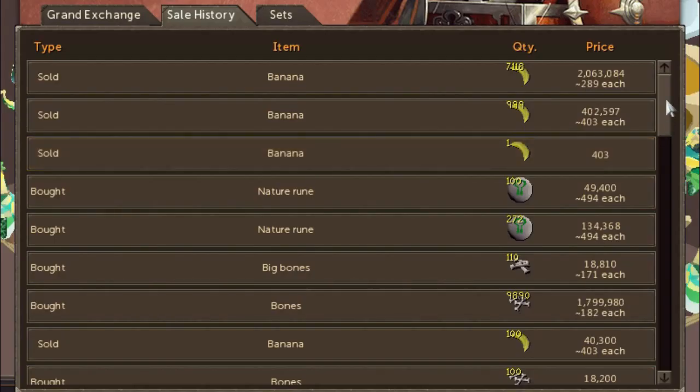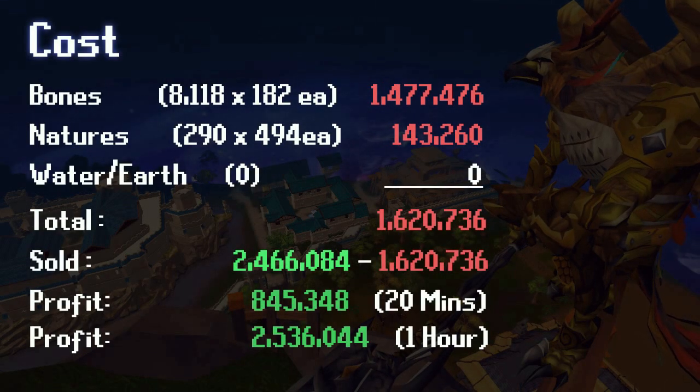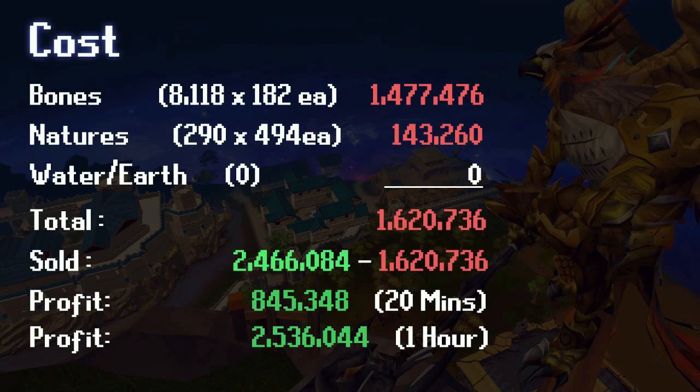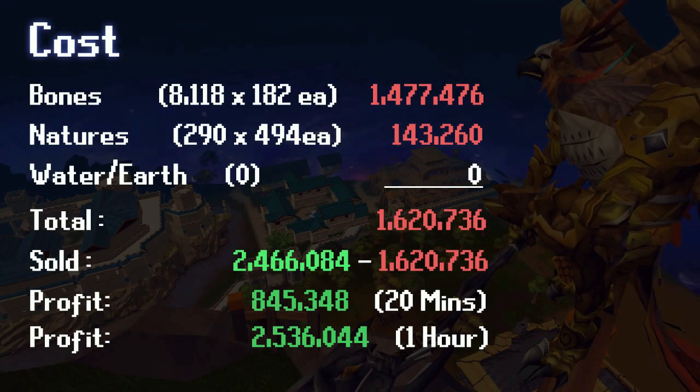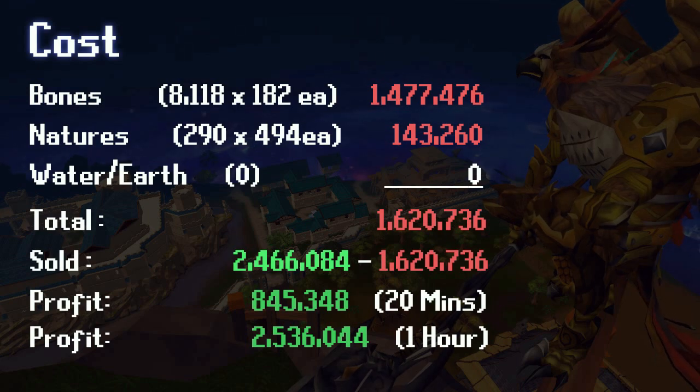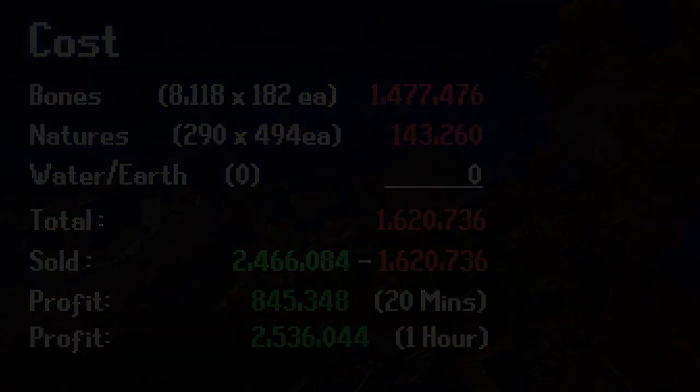Looking at the cost: I spent about 1.4 mil on bones, about 143k on nature runes, and water and other spells are free with a mud staff. The bananas sold for 2.4 mil. Subtracting the cost, that's 845k profit from just 20 minutes — meaning you could make 2.5 mil gp profit per hour if you have all materials ready. For such a low requirement — just level 15 magic — this is pretty good, though it is click-intensive. The more effort you put in, the more money you make.